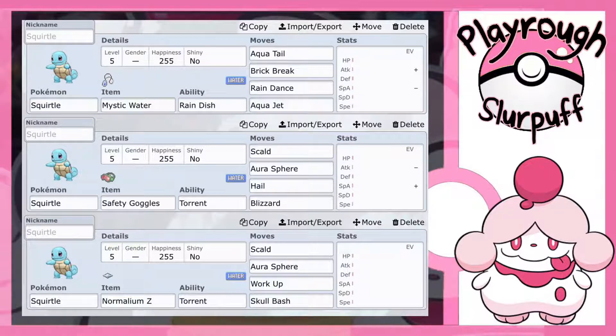The first move is Scald, which I've already explained — it burns the opponent, which can cut their physical attack stat in half, adding to your base 100 Defense stat. Then we went with Aura Sphere: 80 base power, can never miss. Being able to never miss and hit so many things super effectively is a really cool move to have. And then Workup, to add plus one to your Attack and Special Attack stat.